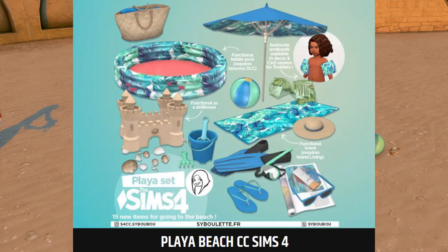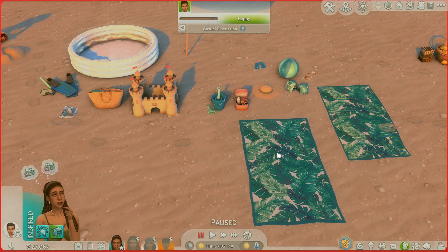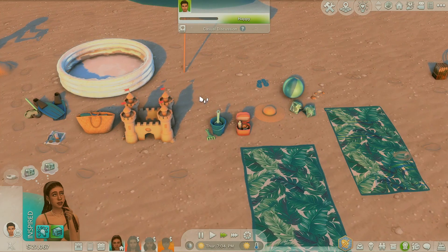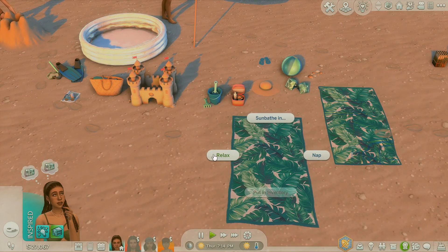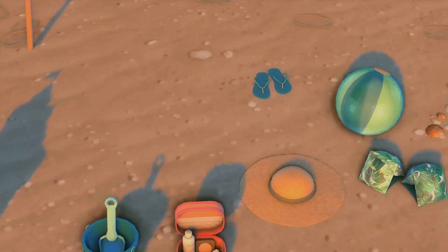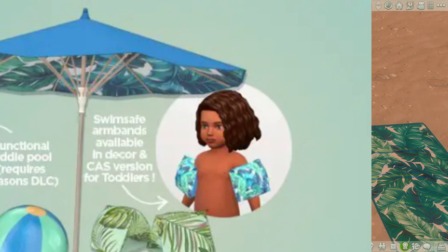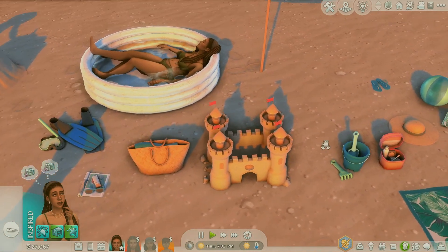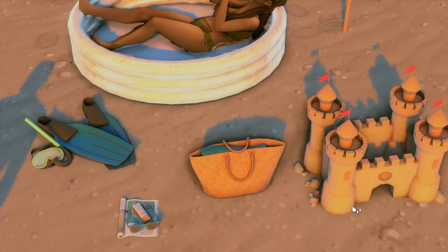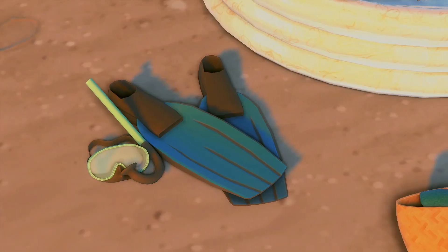This CC set is called the Playa Set by the same creator. You get towels — one is base game, one is Island Living. The towel lets your Sims relax, nap, and sunbathe. There are also decor items that toddlers and kids can use in CAS. Seashells, a ball, shoes, a hat, and a little sandbox item. I love the snorkel set — it's just so cute.